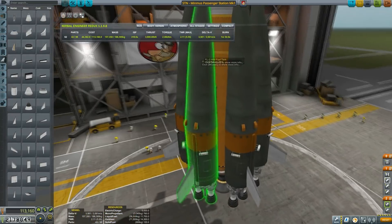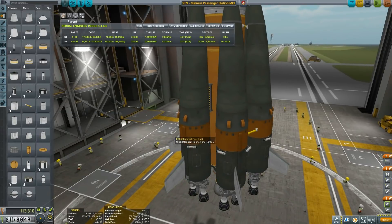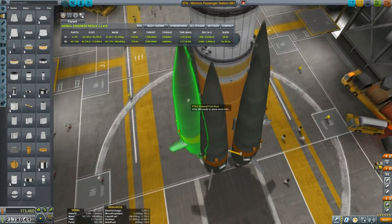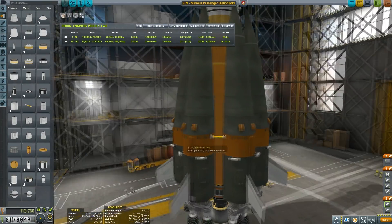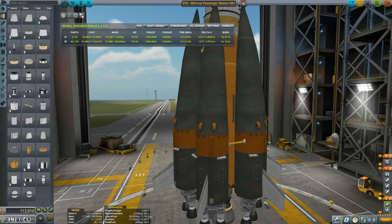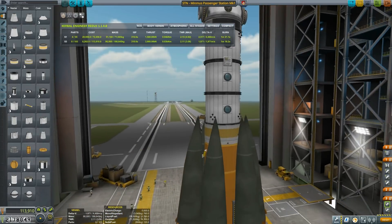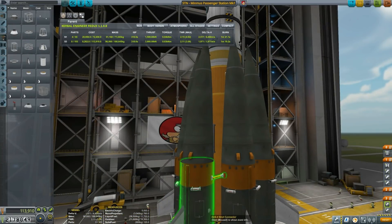You will be feeding into the main stack. You shall be feeding into this rocket. Then again feeding into the main stack — we will be going for asparagus staging, obviously. And I need some more struts, because I would prefer this rocket not wobbling around like a wet noodle.